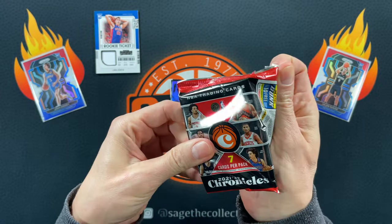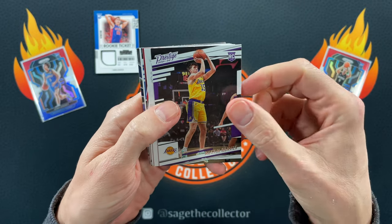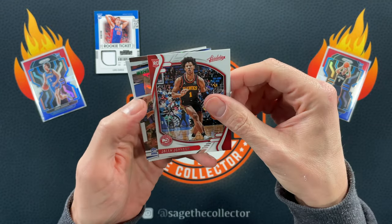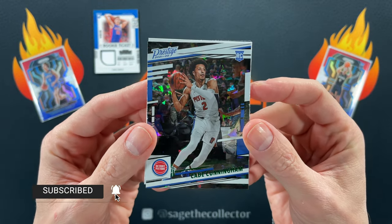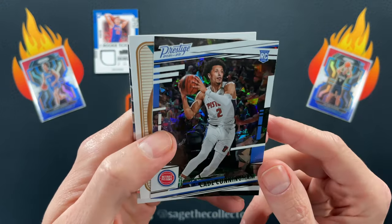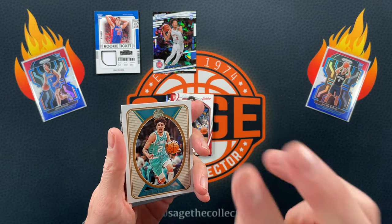These are maybe Fanatics — we'll see if we pull any green ice. Got Austin Reeves, De'Chante, Jalen Johnson — oh there we go, it is Fanatics! Cade Cunningham green ice, very nice! That will probably be in a Sage's Surprise Pack Series Four. I don't know when that's happening — still a few Series Three packs left, like three or four, somebody could snag the last ones.